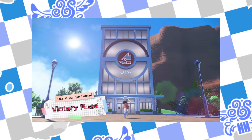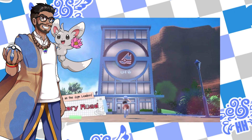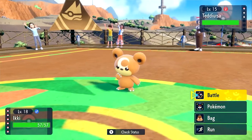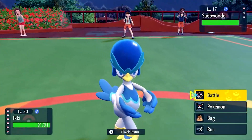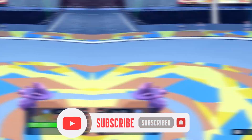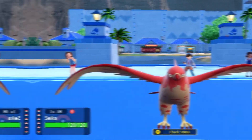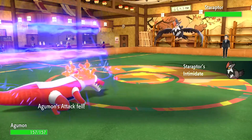For the Victory Road story path, or in other words the gym challenge, the ranking of difficulty in terms of their ace Pokemon is as follows. Katy the Bug type specialist is the easiest with her ace at level 15. Brassius the Grass type artist comes in second with an ace at level 17. Iono the Electrifying Streamer is third with an ace at level 24. Kofu the Water type specialist is in the middle with an ace at level 30, and Larry the Normal type user is also in the middle with an ace at level 36.